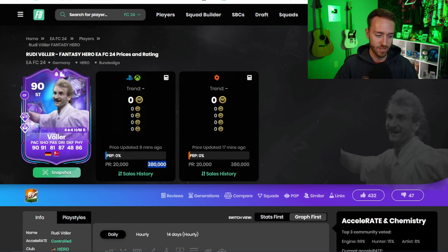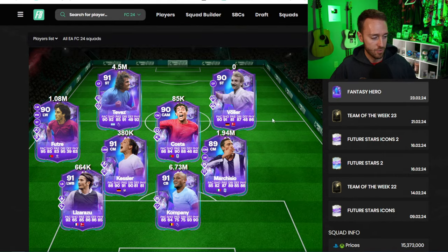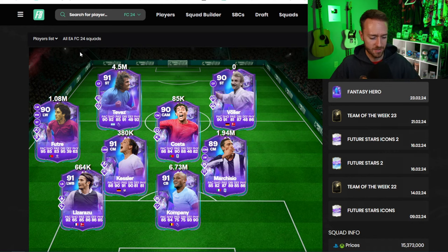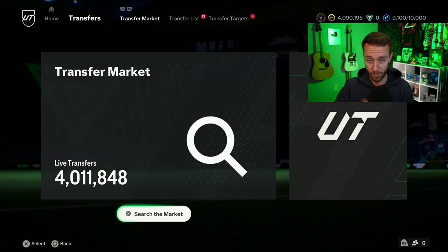A lot of these cards are down as you'd expect on day two of a promo, whether it's a live card promo or a regular one — supply has hit after another day. Foot.gg hasn't updated their tracker yet; De Ligt should say two wins needed, one left, since he got a win. I think they're still working on that tracker — it's a lot of information and a lot to keep track of, so I understand why it takes a while.